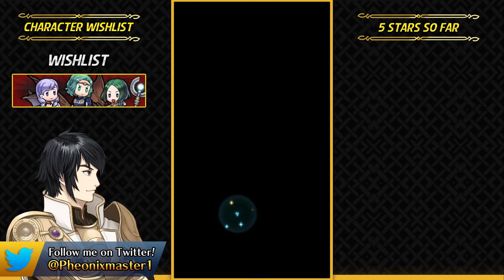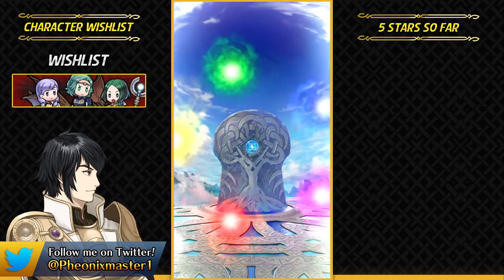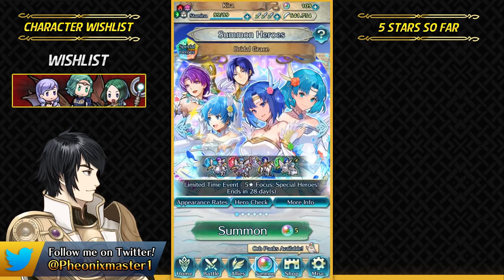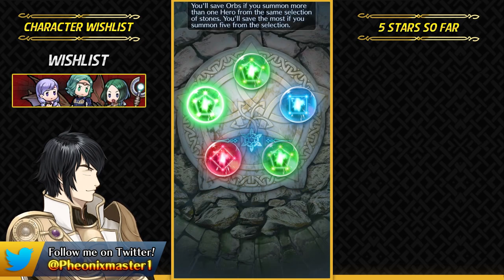I'm just going to get the wrong Catria. I think they might just put Bride Palla next year and just keep White Wings and maybe Minerva for these kinds of banners, because they're done with the Spring Banner with Spring Minerva. Three Green Stones is definitely pretty amazing.